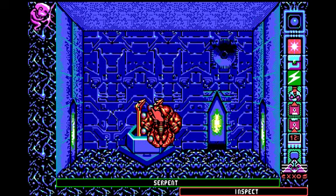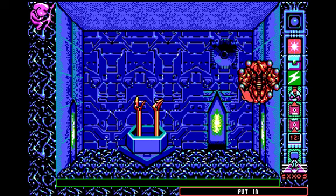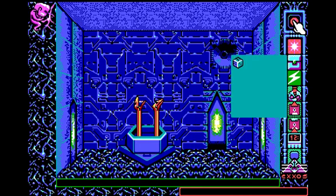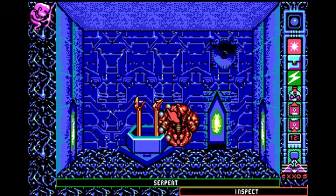We open a serpent's mouth and fill it with the water from the goblet, emptying it. The game reads: 'Water fills the serpent to the very brim — a small die floats on the surface of the water.' We pick up the die, and as the inscription says, we feed the other serpent, so we open its mouth and place the die inside.